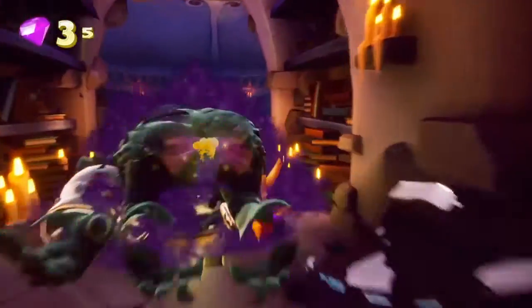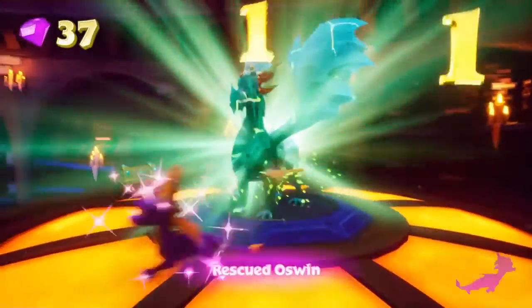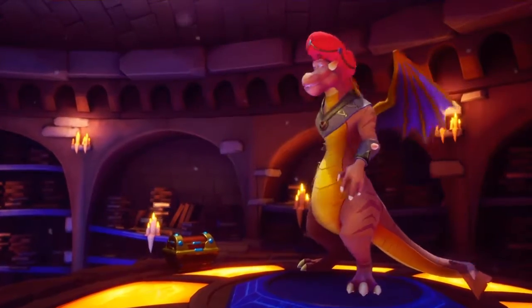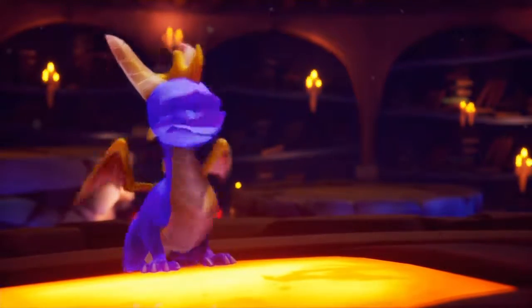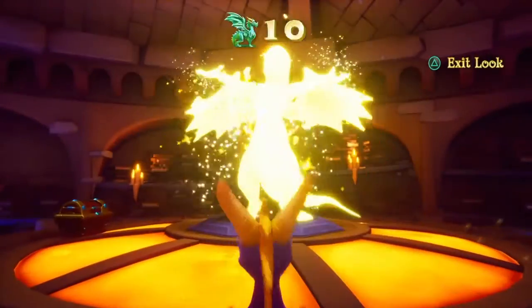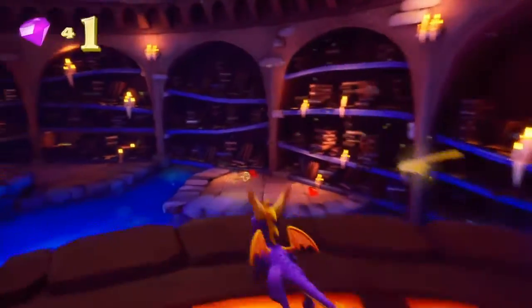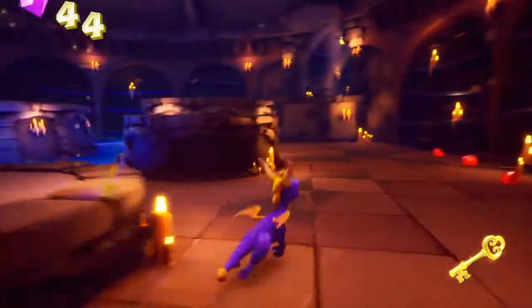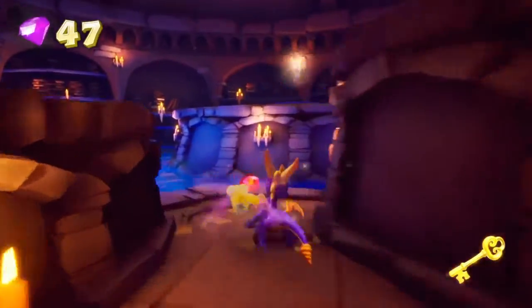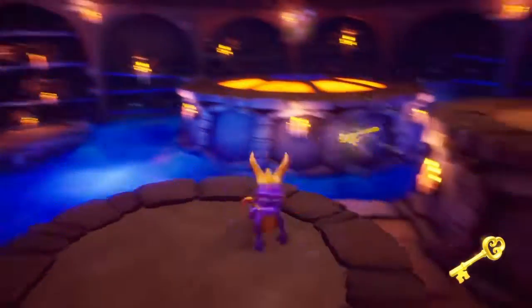He does look way better than before — in the original game it wasn't as vibrant. There's a big breastplate on him. Spyro, want to know a secret? Use the action button when you want to zoom in and look around. I know some gems are in between here. They kept all the gems in their normal spots, I just have to remember everything.